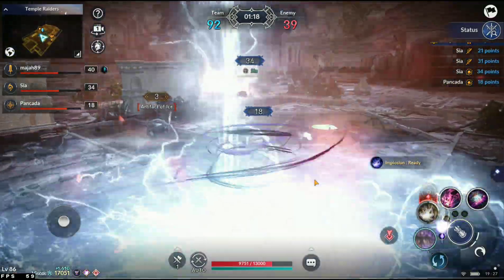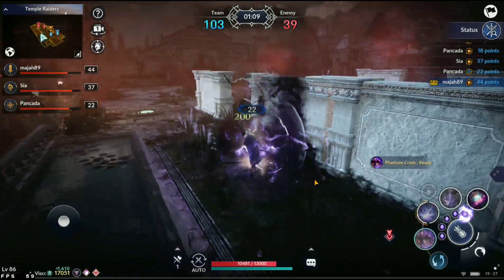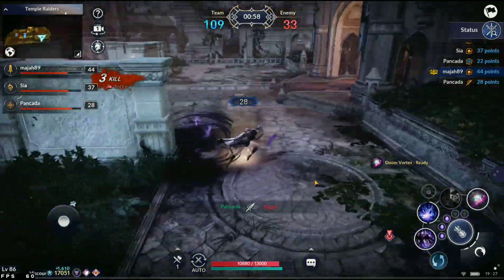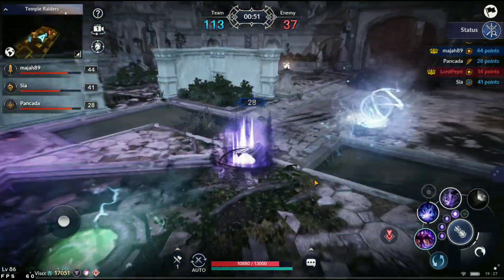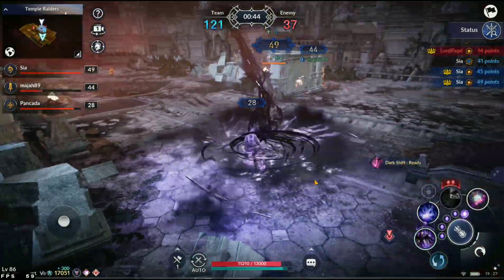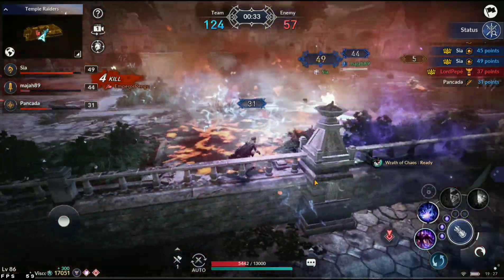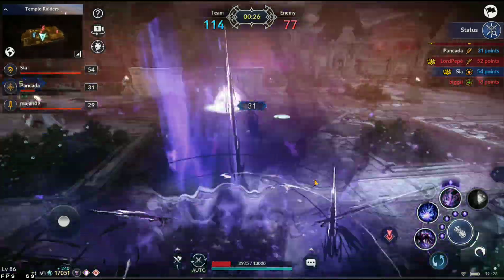Bay still has a minute left to catch back up. You saw konkata keeping pepe busy while the other two focused on Lagos. Bay now essentially needs multiple kills and team wipes on SMP to stand a chance. SMP playing more defensively. Maja takes a lot of damage, the monument of battle is going to be important at 23 points. Pengu tries to get it but pepe manages it just before — pengu is dead. Score is 37-13-7, not going Bay's way.